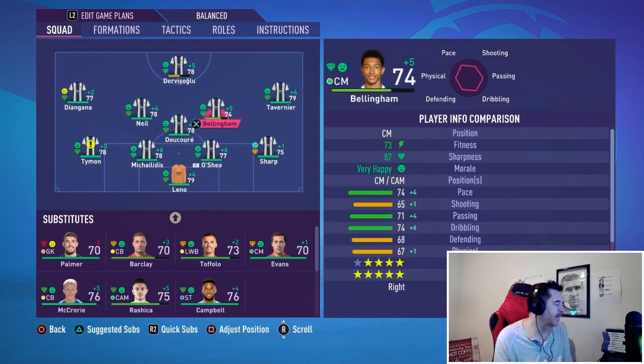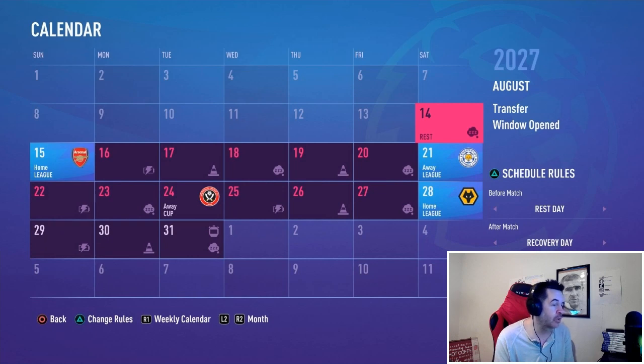If we think we're the stronger team, we can bring Bellingham in as a central attacking midfielder. McCrory drops to the bench, Ducoury goes to defensive mid, Neil plays as an engine-type central mid, and Bellingham takes the playmaker role. I'm also going to experiment with a 5-3-2 and hopefully try a combination of strikers up front.